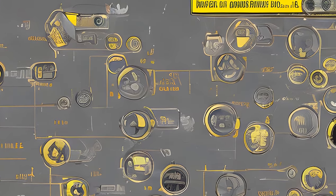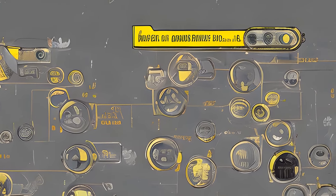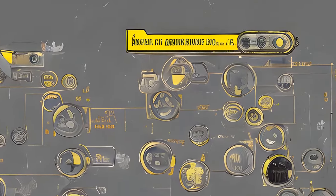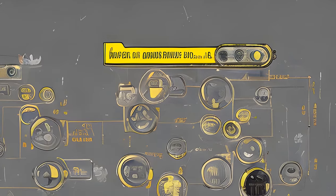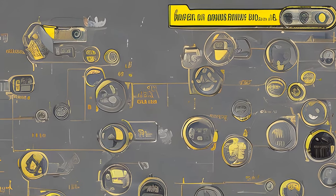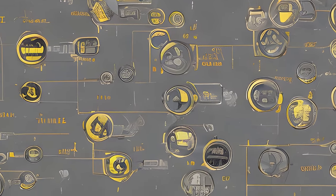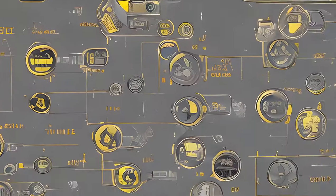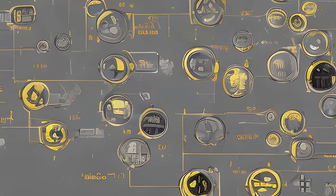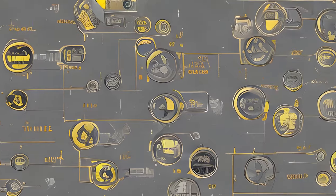Protectron showroom access card — W05_MQ_003P_Muscle_ProtectronRoomAccessCard. Protectron showroom, given by Skinner, Strength in Numbers, form ID 00553842. Protectron showroom key — W05_MQ_003P_Muscle_ProtectronRoomKey. Showrooms at Duncan and Duncan Robotics, Strength in Numbers, form ID 0041A33B.